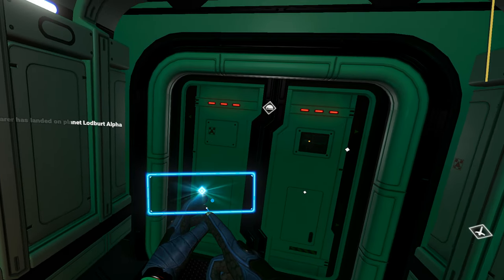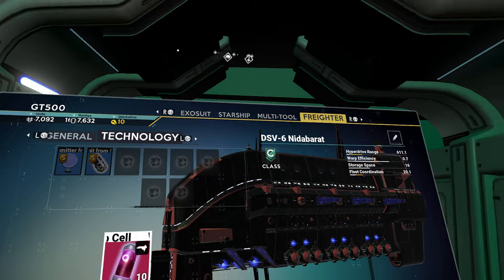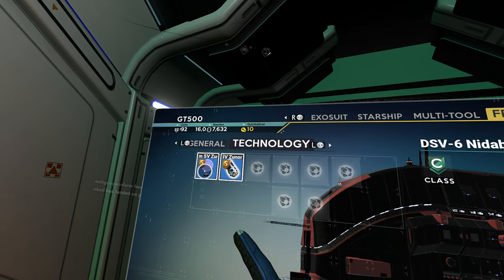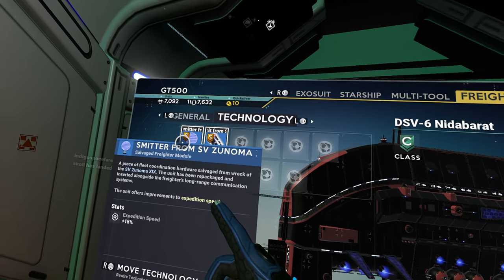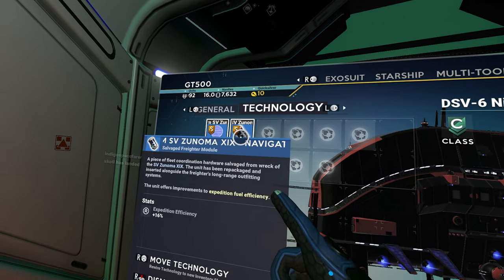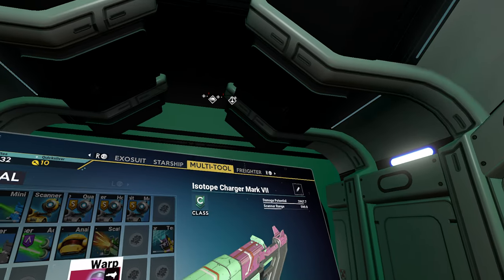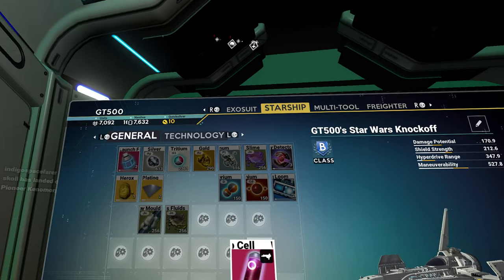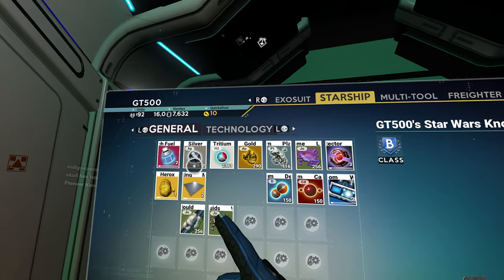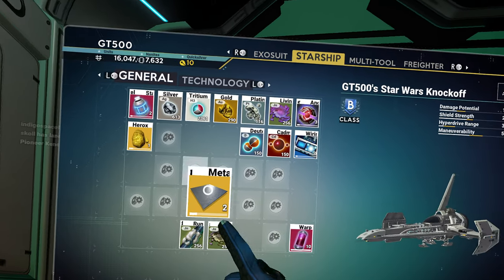We're just wasting warp cells — speaking of warp cells, let me get those out of here. Wait a minute, what are these? Long-range transmitter? Oh, expedition fuel, okay. I doubt I can put this here — the hyperdrive is here. I may want the hyperdrive here. Let's get this garbage out of the way.